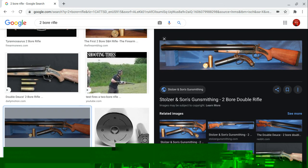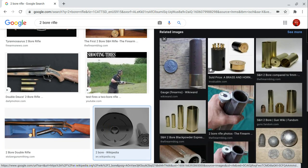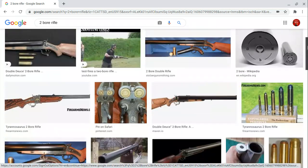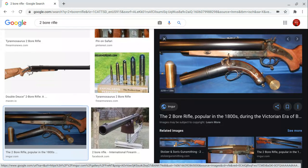Introducing the two-bore double rifle, or its nickname, the double deuce. Some stats — those bullets are huge, about the size of your hand. They're so big they should be used for cannons. And here's a little pistol too.